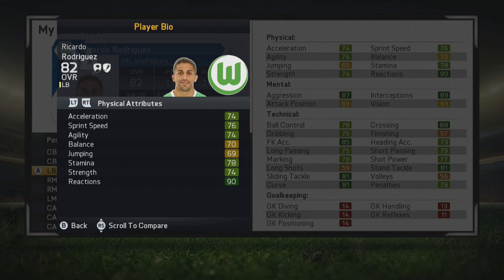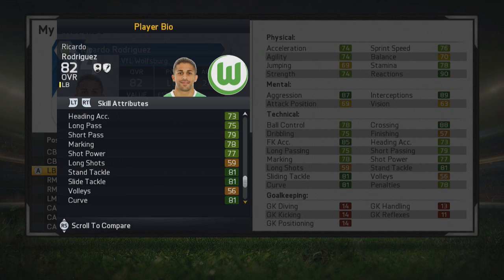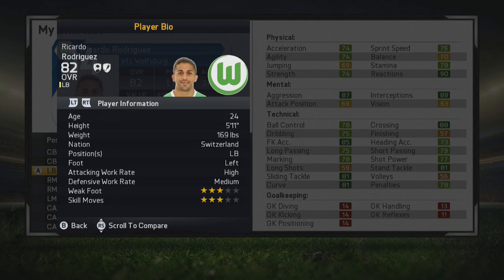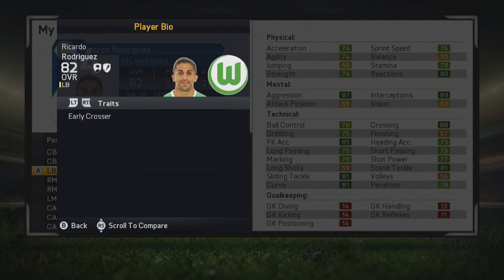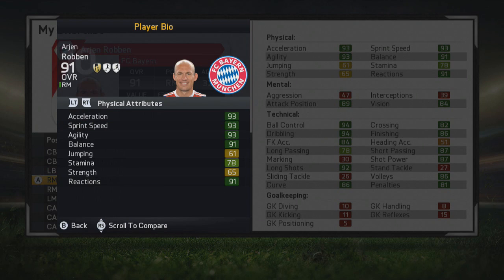The third player is Ricardo Rodriguez of Wolfsburg — the Swiss left-back, 82 stats at this point in career mode. Great defensive stats as well as crossing and free kick accuracy, making him a fairly fun full-back to use. Good curve too. He's 24 years old, so there's still room for improvement — maybe up to 84 or 85. High attacking work rate, medium defensive work rate, three-star skill moves, three-star weak foot, with crosser and tactician specialities.